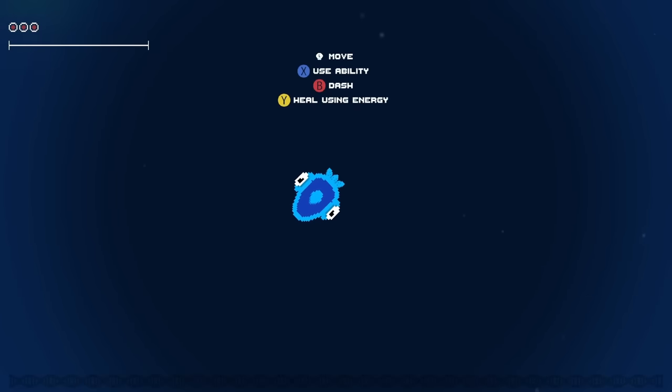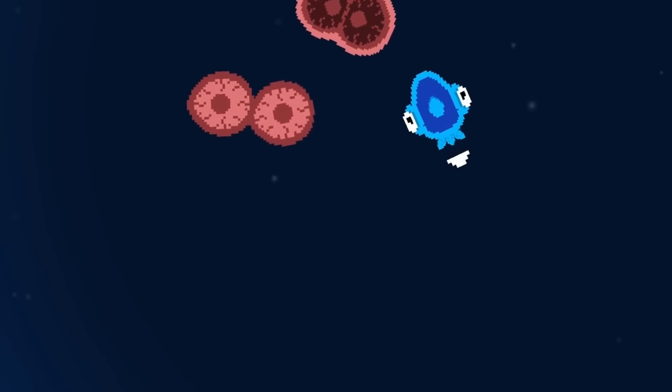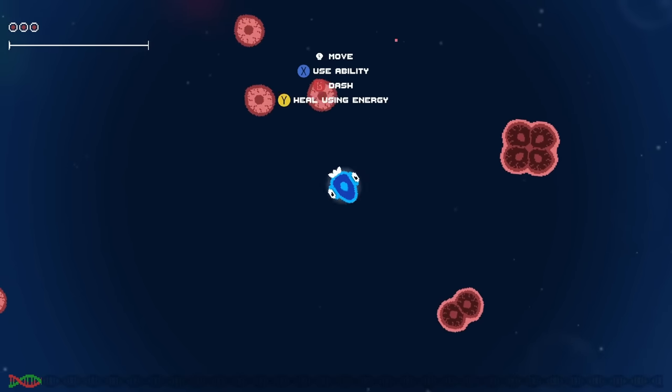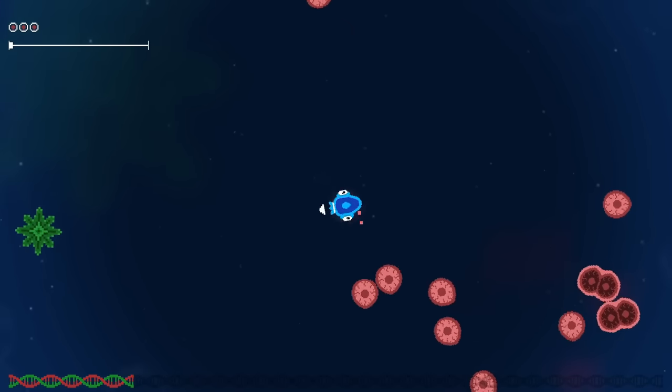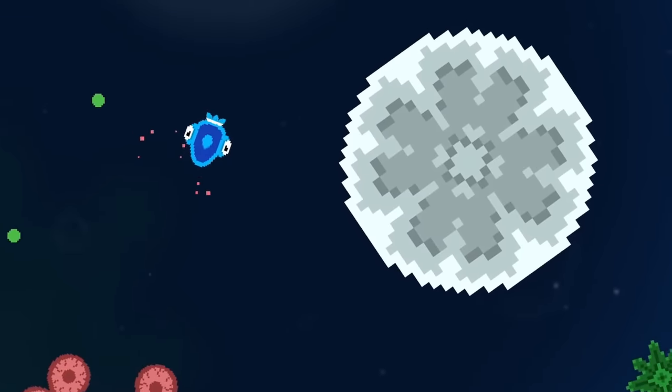Here we have a little cell thing, just a silly little guy with big eyes, but he's currently under attack by all sorts of dangerous red cell things. We have to destroy them, dash through them, and then take them out so he gets their juicy experience points to level up, along with being surrounded by these sand dollar looking things.